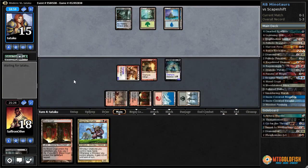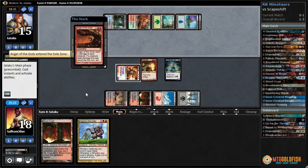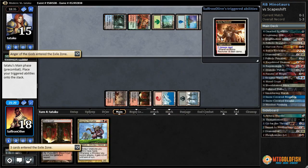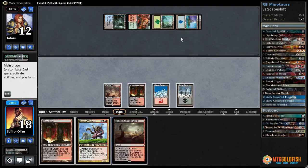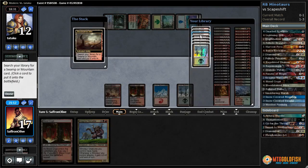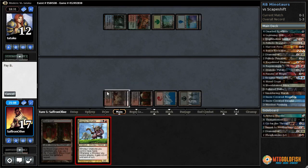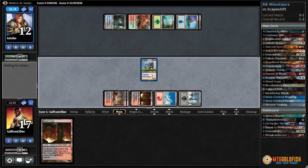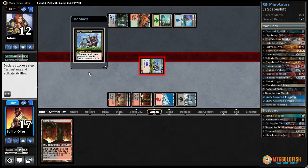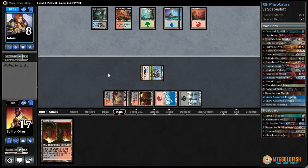They're going to gain all that back. The only good news is if they play a Bail Off we get to Warcaller. Might be fast enough — looks like they're going to go with that plan. Bring to Light — oh my god, Anger of the Gods, that's bad. We put our opponent to 12. Bloodstained Mire, crack it, get a Smoldering Marsh, play Warcaller — we get to attack and put our opponent to eight. But we know they have another Bring to Light and obstinate Bail Off which are going to be hard to beat.